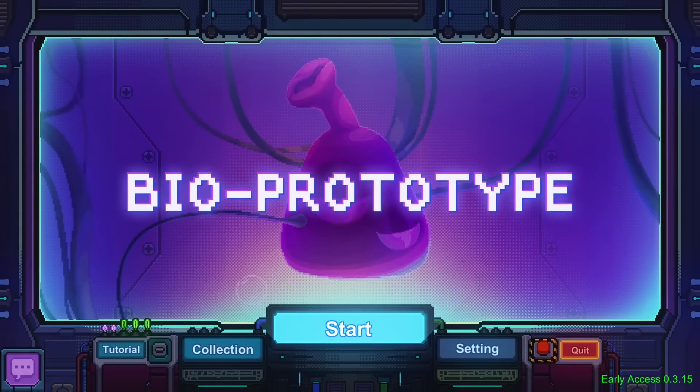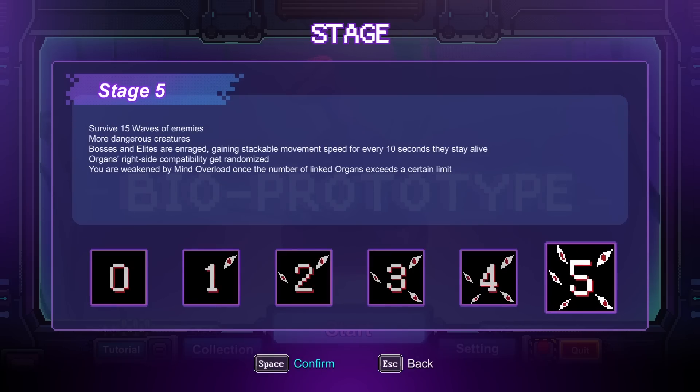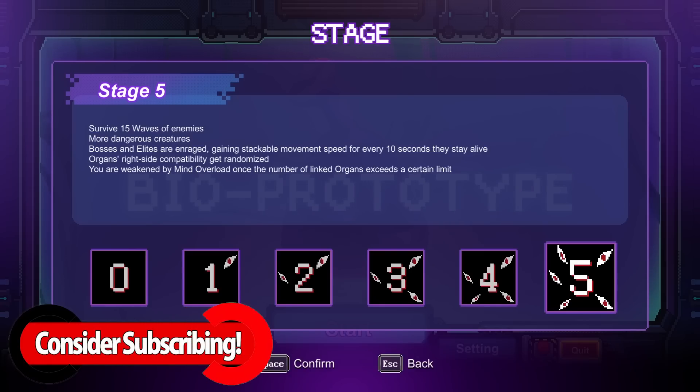Welcome back to more Bio Prototype. Today we're trying the Squanderer — you lose all your cells at the start of waves, but things cost 20% less. We're in Stage 5, which is everything from Stage 4 but also you're weakened by mind overload once the number of linked organs exceeds a certain limit.